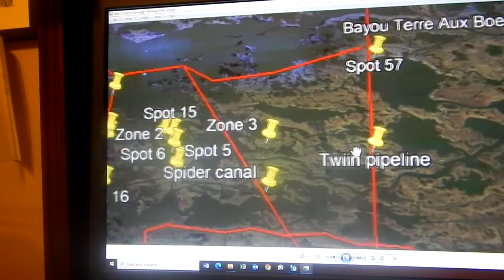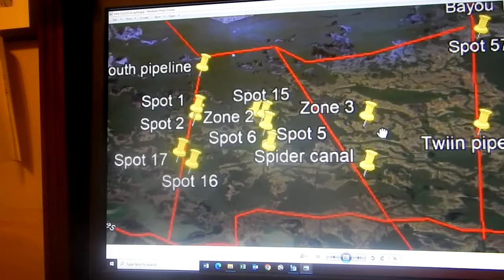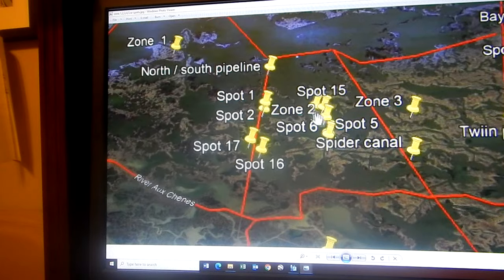What I suggested to people at the meeting was: if you're not familiar with Delacroix, get a Delacroix map and mark in red the North-South Pipeline — that's one boundary. Then mark the Spider Pipeline — that's another boundary. Then mark the Twin Pipeline — that's another boundary. That way, if you're in Zone 2 and get mixed up or lost, if you head west you'll hit the North-South Pipeline, or if you head east you'll hit the Spider Pipeline, and you can find your bearings and get back home.